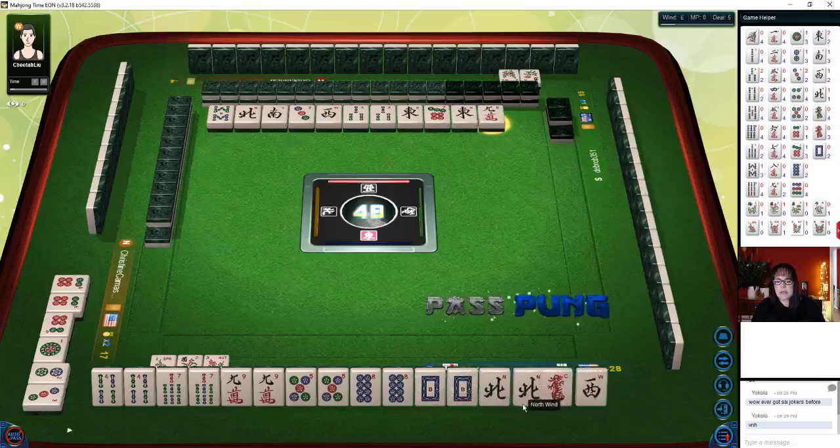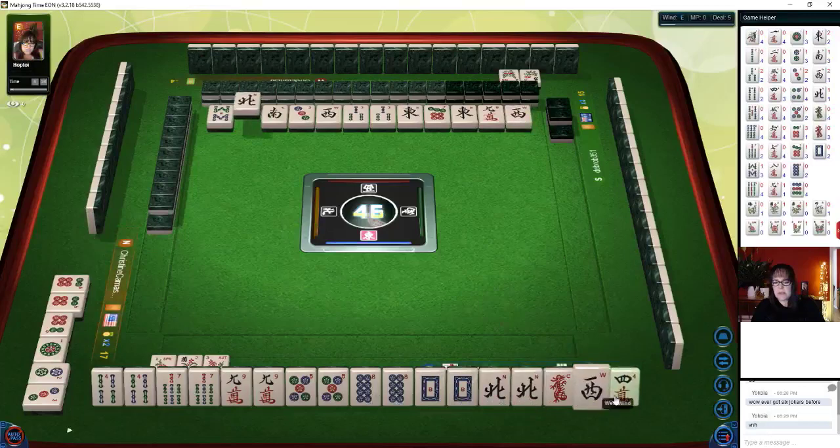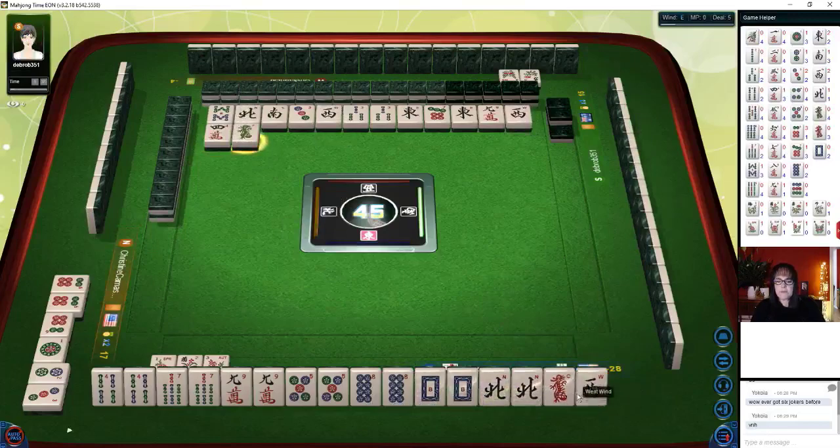Green dragon. Three dots — do we pong? Let's pong. We've got lots of cracks. Let's get rid of the nine bam. Nine bamboos. East wind. Eight characters. Red dragon — we'll get rid of the four dots. Four dots. One character — we'll pong. Let's get rid of dots. Eight dots. South wind. Eight characters. West wind — that's already out. Green dragon.